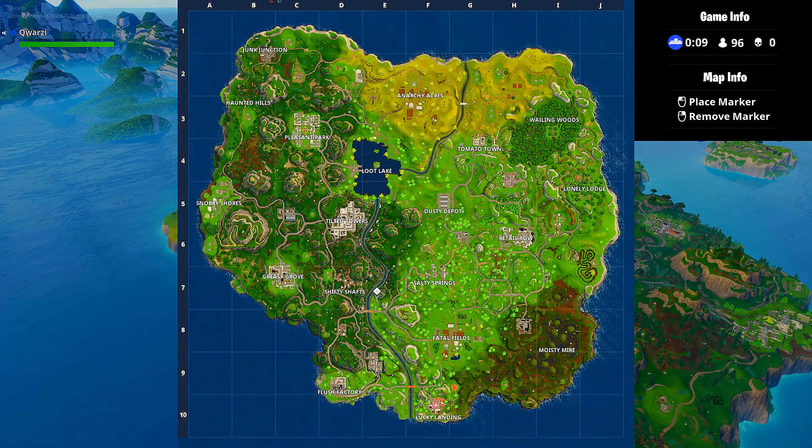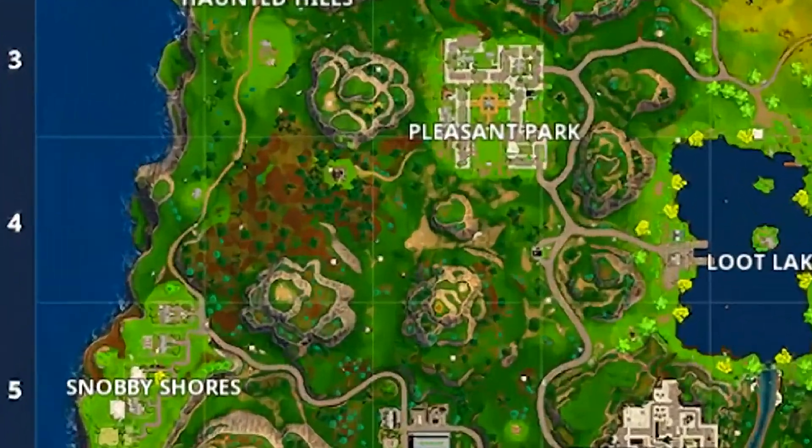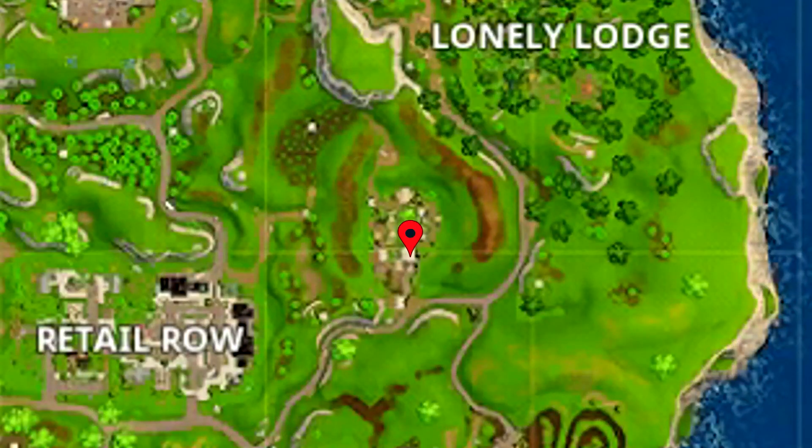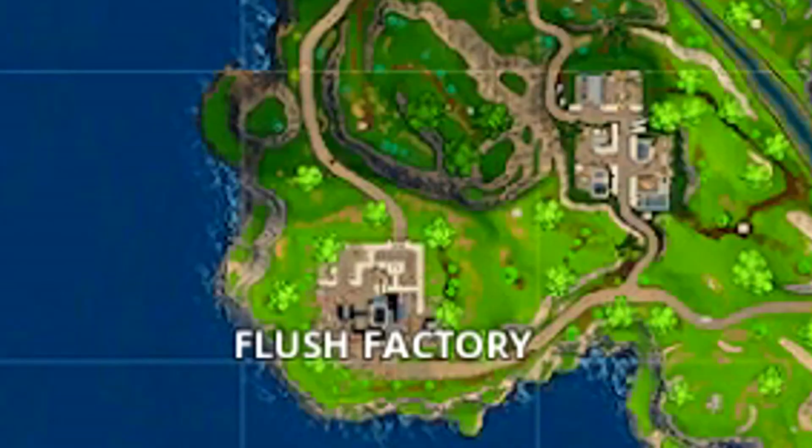I'm not sure if there's more than three located around the map but these are the three that I went to. There's one located in the haunted house just west of Pleasant Park, another one located in the RV park just northeast of Retail Row, and the third one I went to was in Flush Factory.